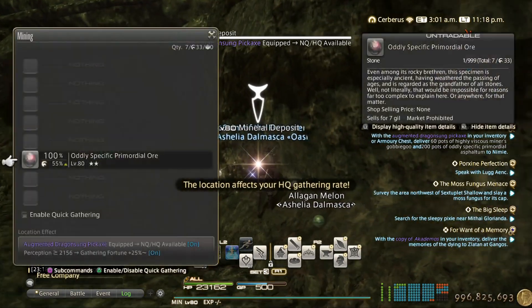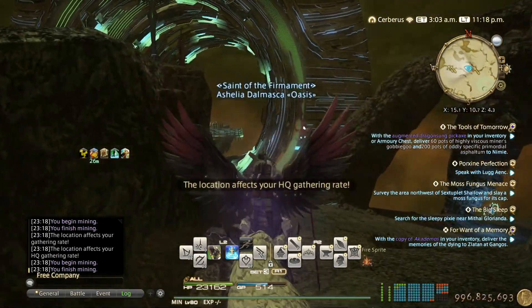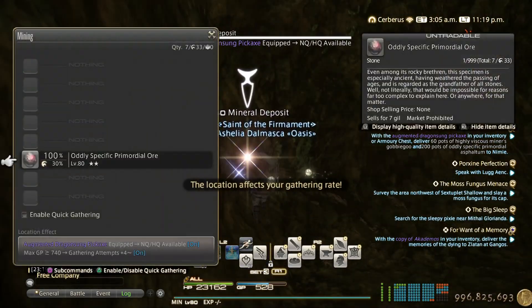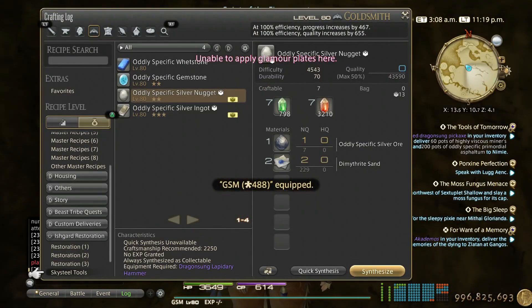It would have been nice to have gathering attempts plus four while also having the asphaltum to show you what I do — that doesn't happen often. All right, so there is gathering attempts plus four. Now I just go back to crafting until my GP is full — rinse and repeat basically.